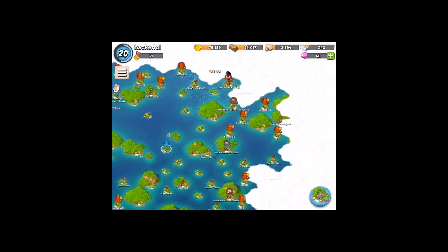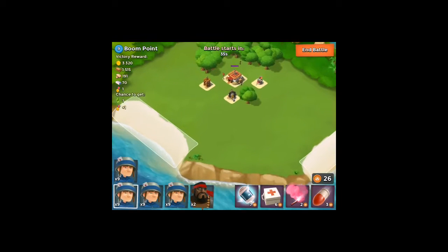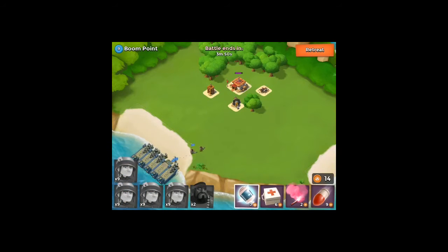Now let's attack our next base. We are going to be attacking Boom Point. The strategy is so good here because there are lots of army guys. Let's take care of this and go straight for that cannon first, because that's a really powerful cannon. We're going to put a shock spell down.